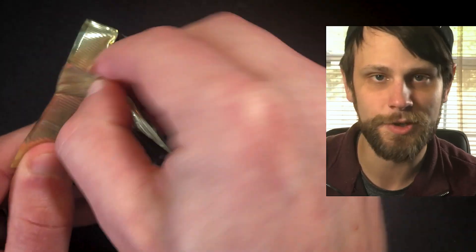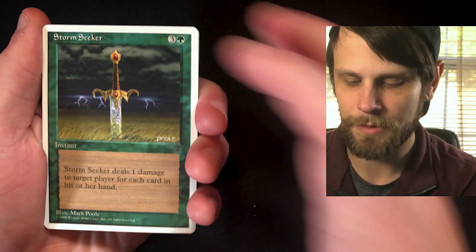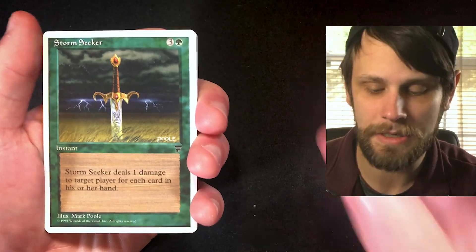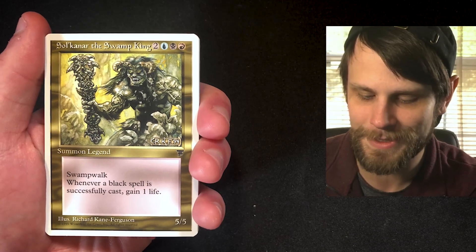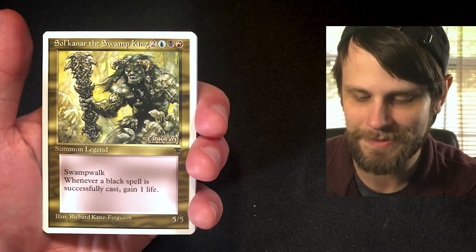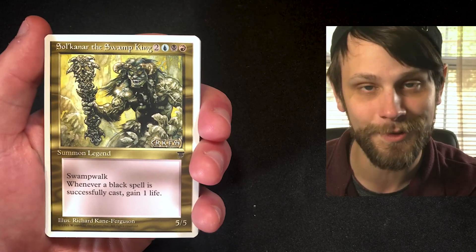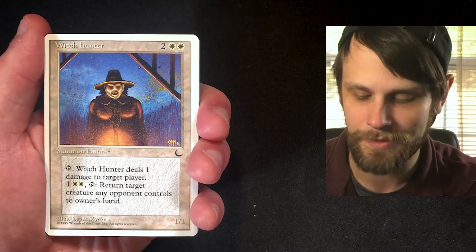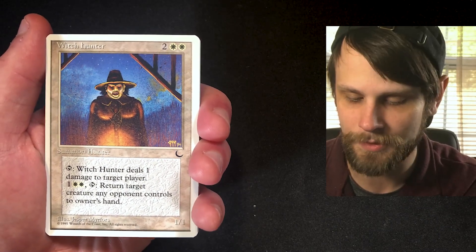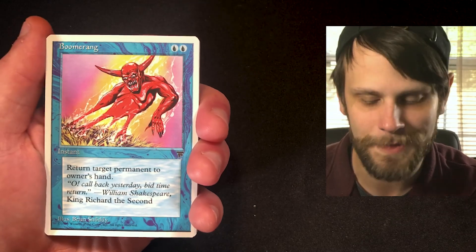Alright guys, let's jump straight into pack number two and see what we get. It's absolutely fantastic to have the opportunity to do this. Starting out with a Stormseeker, I just want to give a huge shout out to the patrons who really make these kinds of things possible. Swamp King — a 5/5 with swampwalk; whenever a black spell is successfully cast you gain a life. One of the better legends actually. It's nice to start off the year with something a little different.